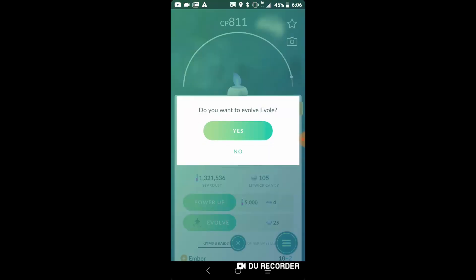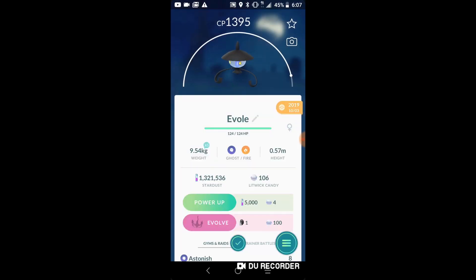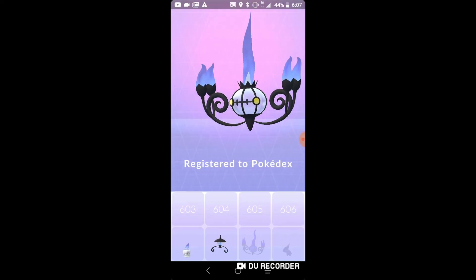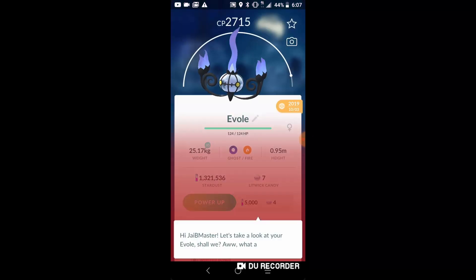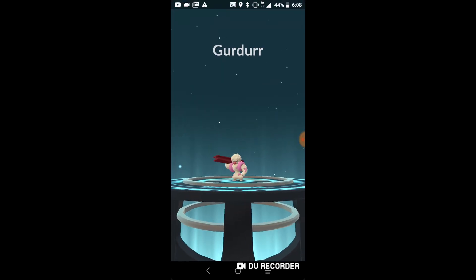Litwick is up next, which is going to be nice. Lampent is going into the Pokedex, and then we're going to have to use a Unova Stone. We are getting Chandelure, which is one of the best ghost types — possibly the best. This one is 2715 CP, which is very high.